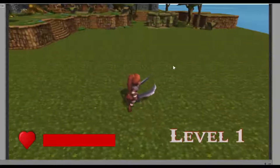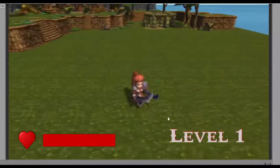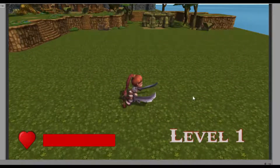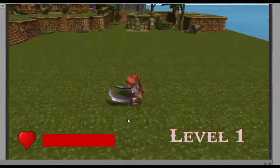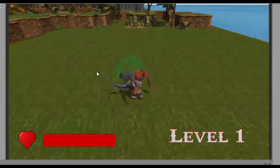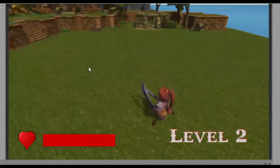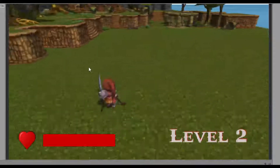I'm going to be trying to talk while I'm playing, so you'll have to forgive me if I'm not doing very well. The hero follows the cursor around, left and right click do the attacks, and WASD moves the hero around the map.